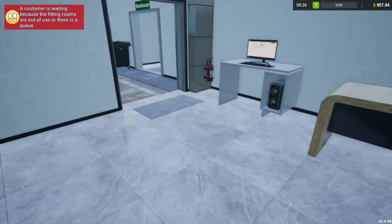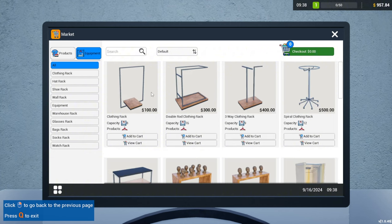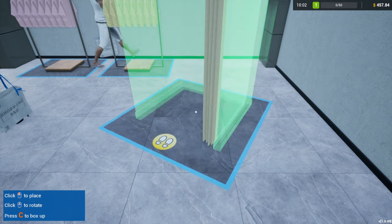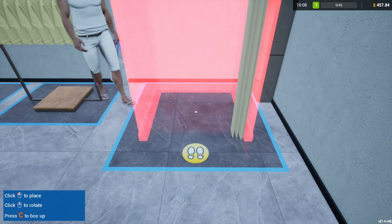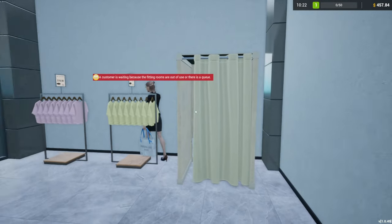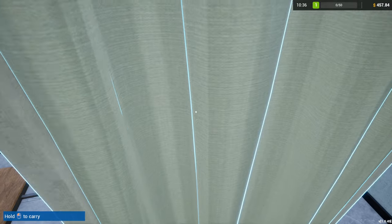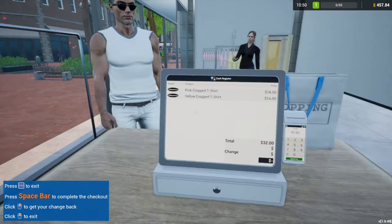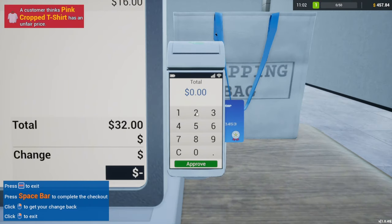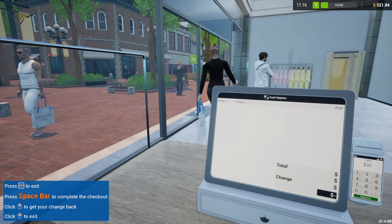Customers are waiting because — fitting rooms! They want a fitting room. $500. There you go — fitting room. A customer is waiting. Just wait right there, I guess. Fitting room — lady, let the man finish. What card? Yes sir, $32 — don't mind if I do. Good choice, good choice. Card, $32, good choice. Thank you for coming.